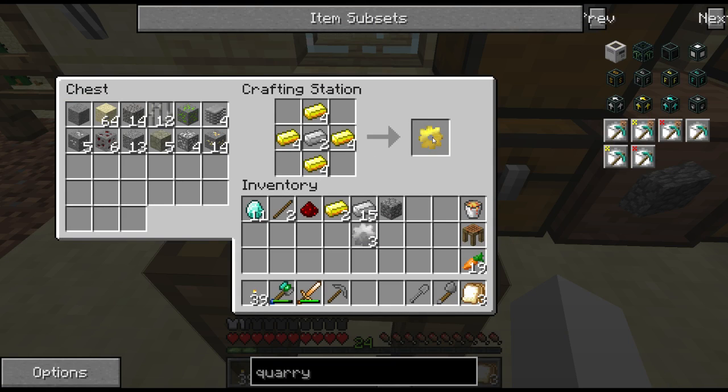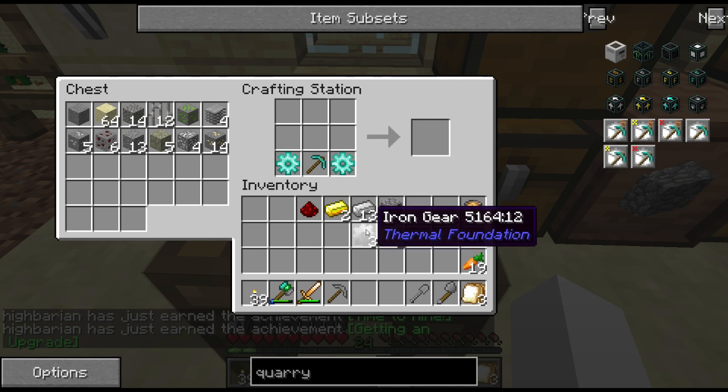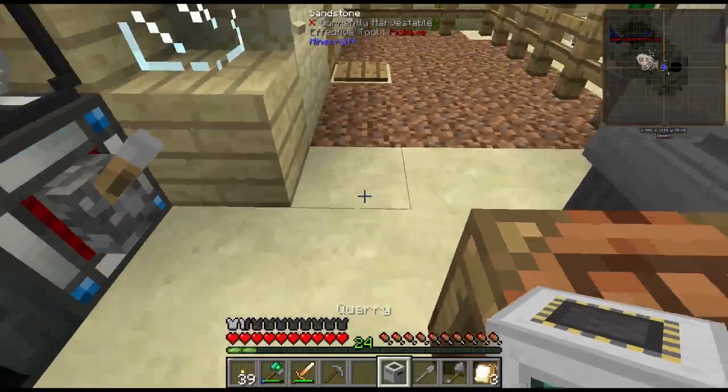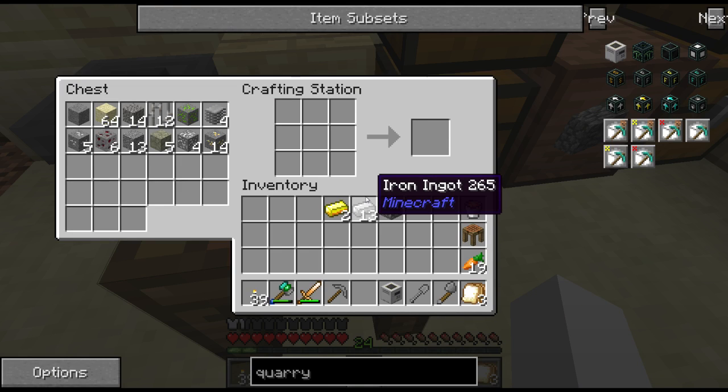I'm going to build a quarry. I need to finish building four gold gears, turn two of them into diamond gears. I need a diamond pickaxe - boom, got it. And then I need another power generation source. I haven't decided what I want to run it off of, so I'll come up with one of those and I'll be back. Make it run off of toast sandwiches.